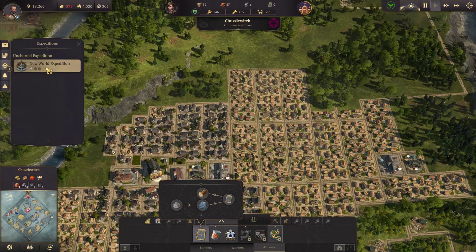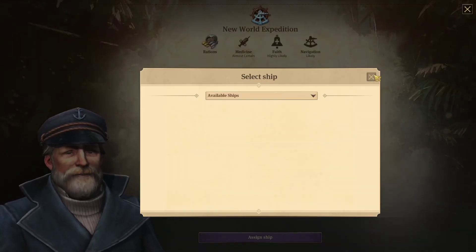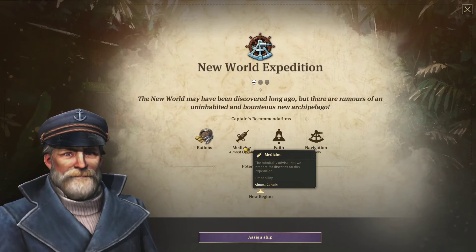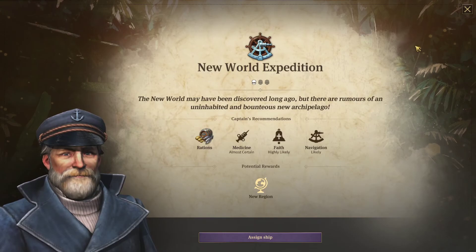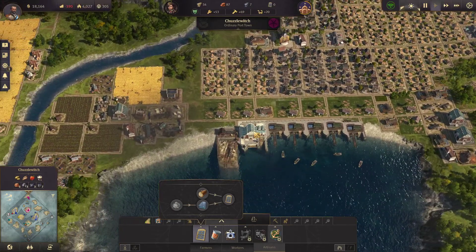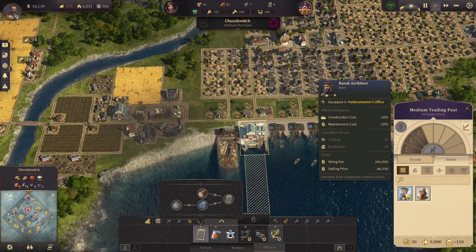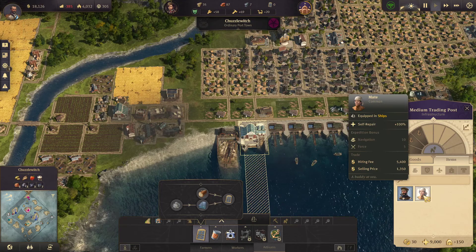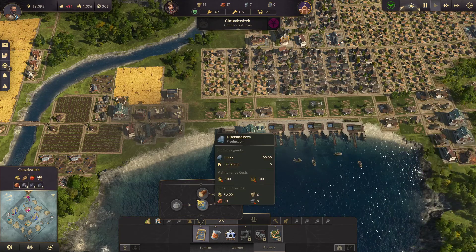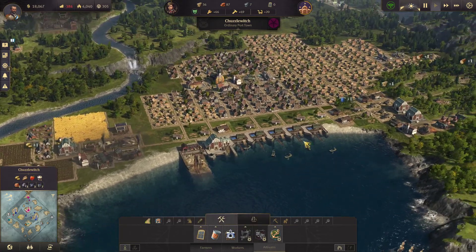Expedition is available! So what do we need for this expedition? Rations — that's going to be fish — medicine, faith and navigation. We need an expert that has a bit of all three. We've got crafting and navigation in this guy, and navigation and force on this one. We've kind of got navigation but not anything else, so really we need a new expert.